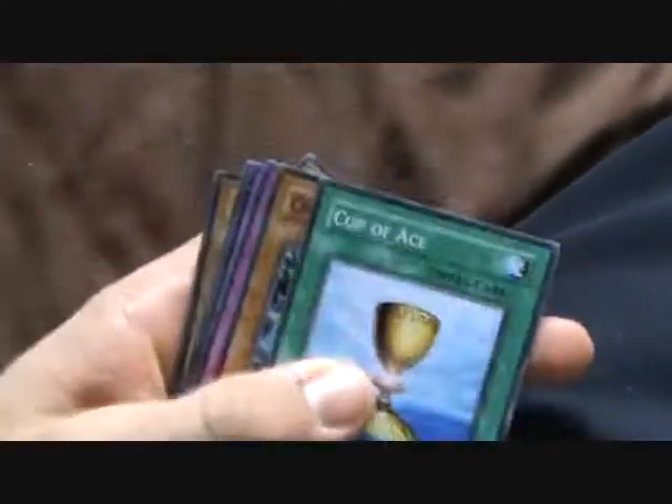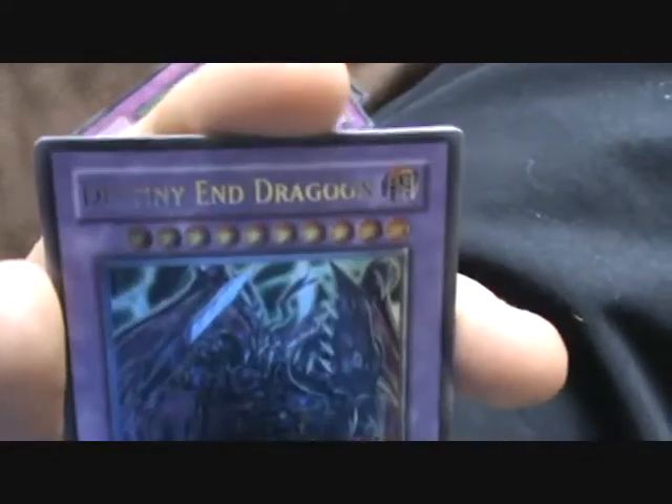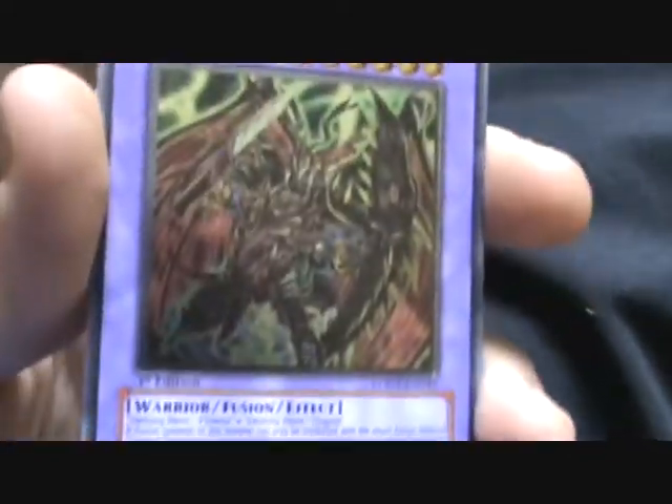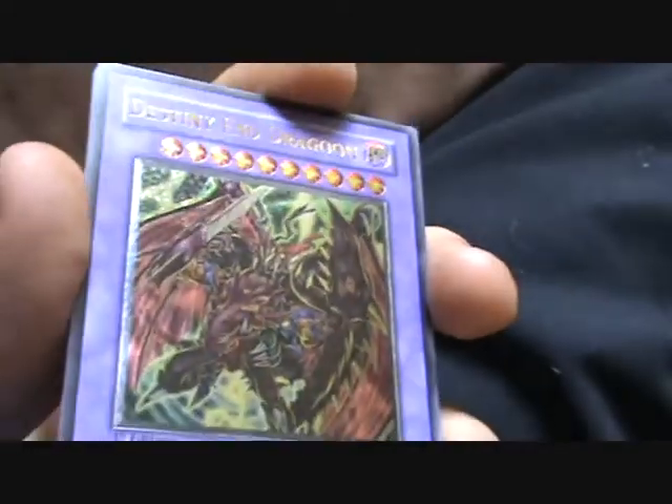16. Destiny End Dragoon — there's my Ultimate. Oh sorry, I just realised Ancient Gear Golem is an Ancient Gear Golem fusion in Ultimate too. But that's pretty. It's Ultimate Rare, that's cool. I'm happy with that.